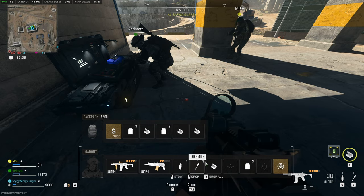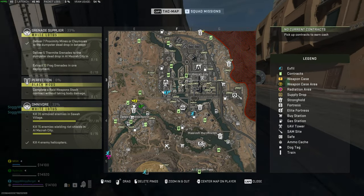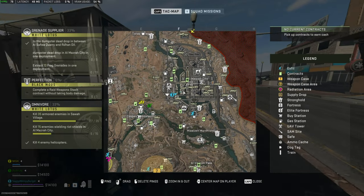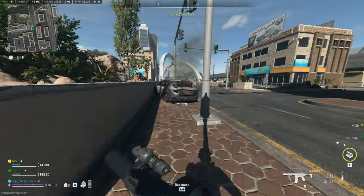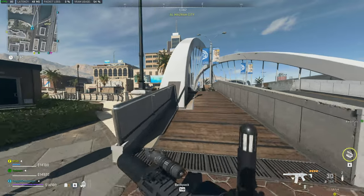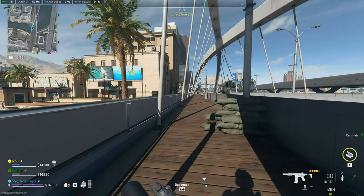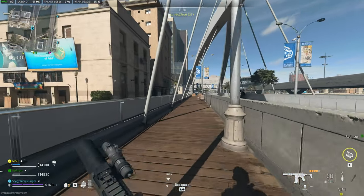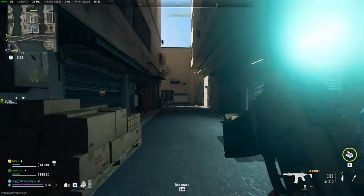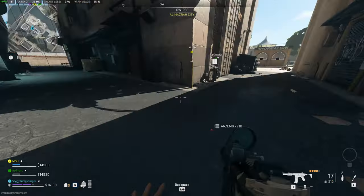We need to deliver five thermite grenades to the dumpster in Al-Mazra. If you remember where it is, it's between these buildings in the southwest of Al-Mazra. I have a few ammo packs and thermite grenades selected in my hotbar. To get five of them, we just need one active on us plus two ammo crates and we're done. I'll just activate an ammo crate, loot it, activate it again, and you'll have four then six. There we go.